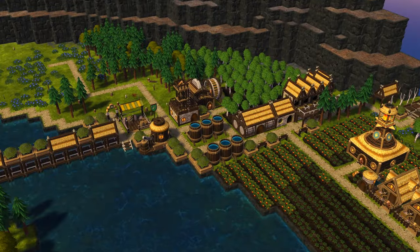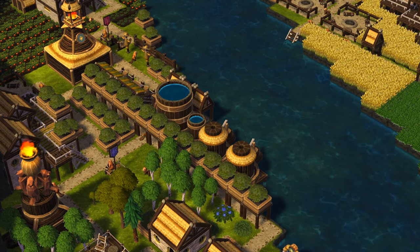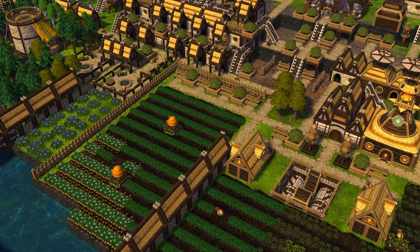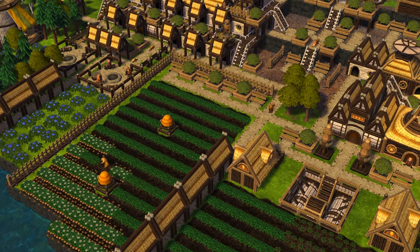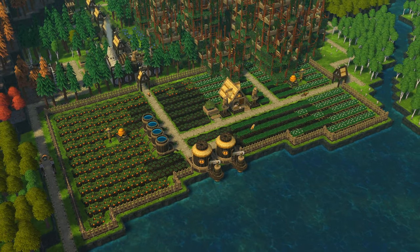Tip number 1: use decorations wildly. Decorations don't only look good, they are useful too and give bonuses to your beavers. The beaver statue, roofs, and shrubs give 5% rocking speed each. The bench sadly doesn't have an impact but looks good nonetheless. As you can see, a mixture of a farming field with fences, benches and shrubs can create a really good looking area. Even occasional shrubs and benches make a huge difference.